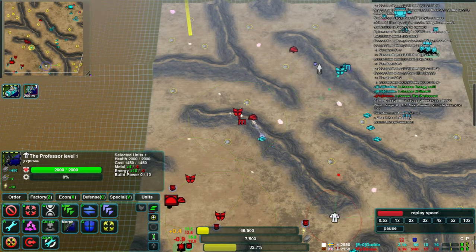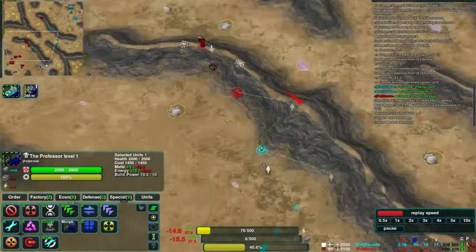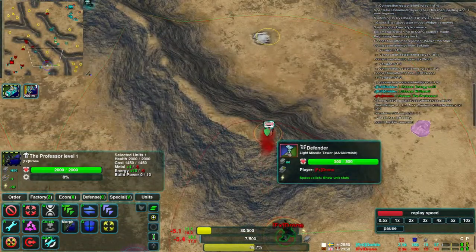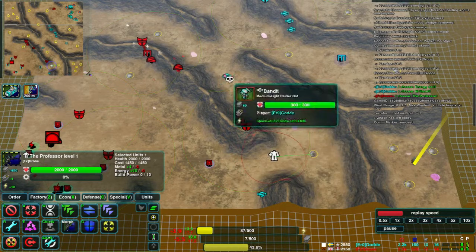Guard is being quite effective with his early raiding. Drone's still sending his archer out, and he has another one here to help defend the construction that's going on.